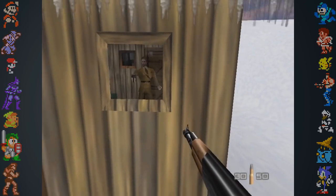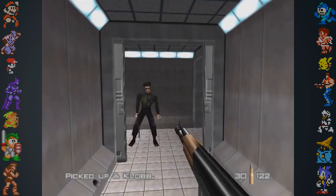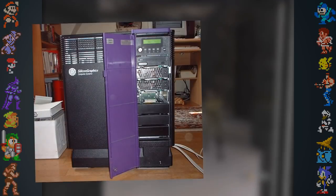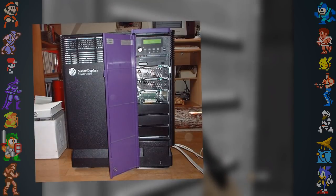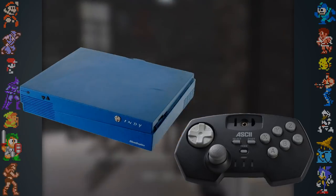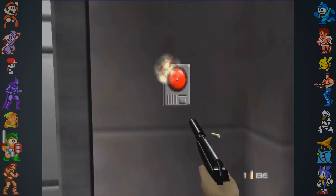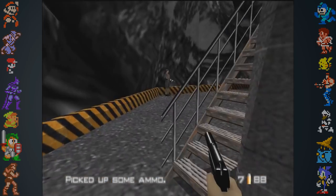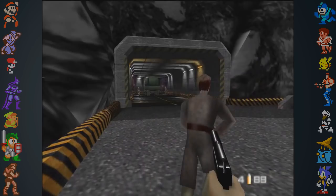A lot of Goldeneye's development actually happened before Rare even had a Nintendo 64 development kit. The engine initially ran on an SGI Onyx workstation, and the game was tested with a modified Sega Saturn controller. Once they had the proper dev kit and controller, the developers had the idea of reloading weapons by having the player unplug and re-insert the N64 rumble pack. This would have mirrored the action of reloading a magazine into a gun, but the idea was shot down by Nintendo.